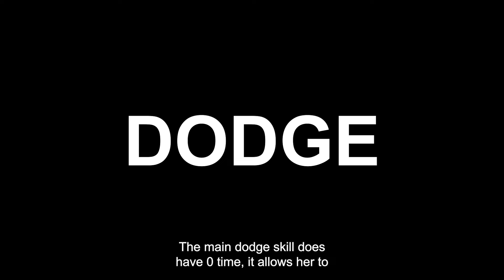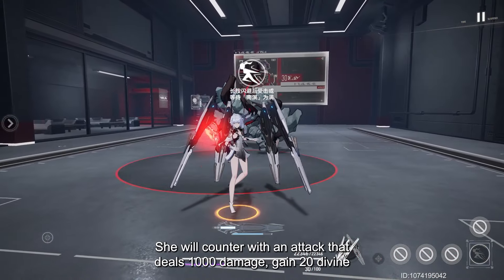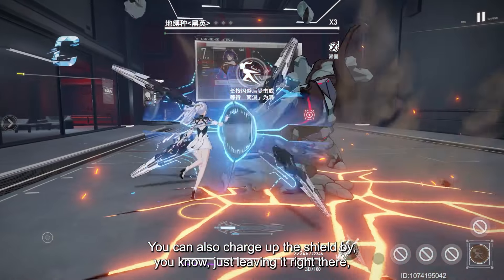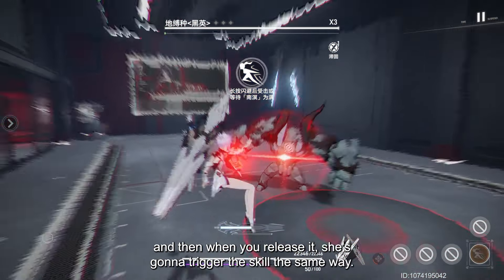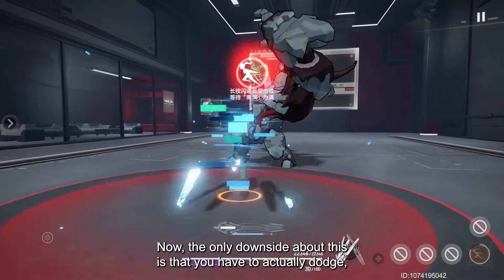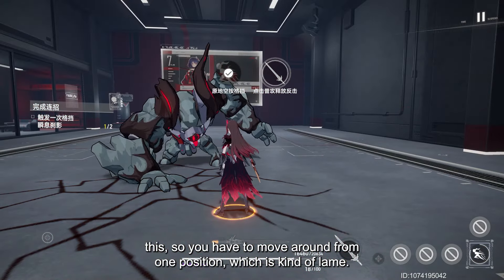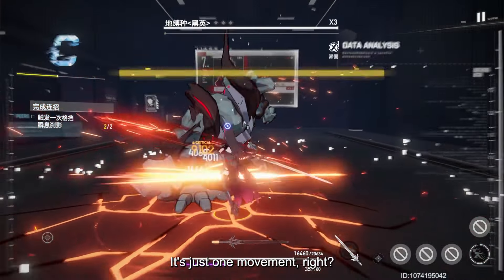The main dodge skill has zero cooldown time and allows her to deploy a shield upon being hit. She will counter with an attack dealing 1000% damage, gain 20 Divine Grace, and 30 North Star Points — quite a lot. You can also charge up the shield by holding it and releasing it to trigger the same skill. The downside is that you have to actually dodge and move position, whereas future S-Rank characters like Verdante don't require this, but it's just one movement.